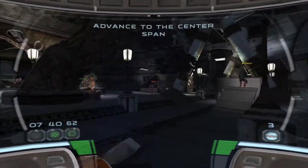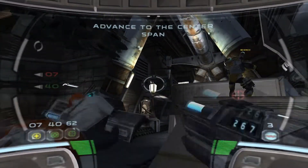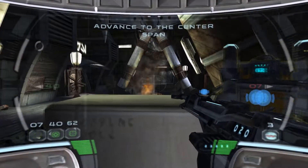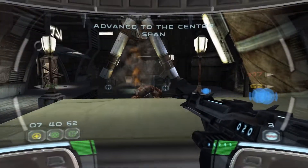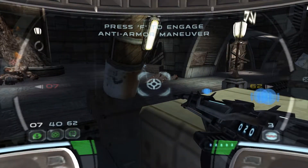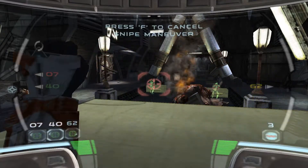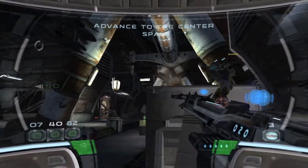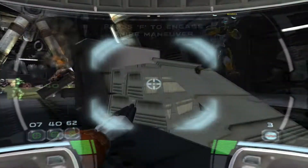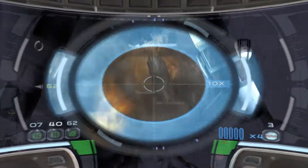Cancel maneuvers, Delta. Initiate Vecta procedures, Delta. Retrieving Vecta. Nothing like a little Vecta. Let's take them down from here, Delta. Let me show you a little marksmanship. This one's mine. Abandon position, Delta. Break out the heavy weapons, Delta. Enemies go boom, sir. Weapon ready.